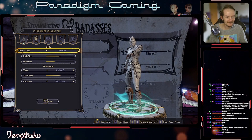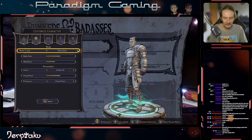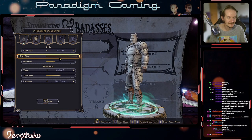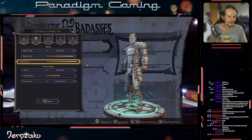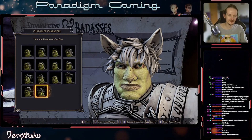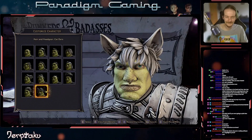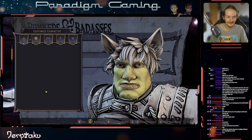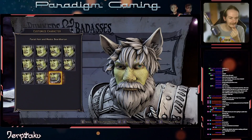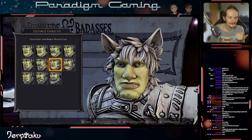So, body type — that one, this one, that one. We'll go with that one. Body size — it's a stream game, so I have to do all sliders to the right, right? Technically, all the way to the right would be this. It's either gonna be this or that. What do we want? Cat ears or Fro? Ears. We're Shrek with cat ears at the moment. Since we got the Dwarven phase, or do we want to just go with mutton chops? We gotta do mutton chops.